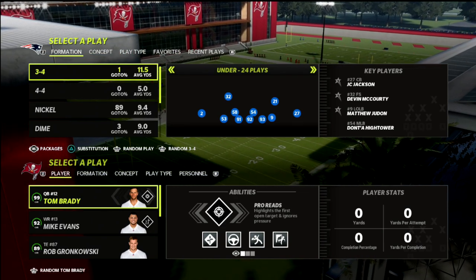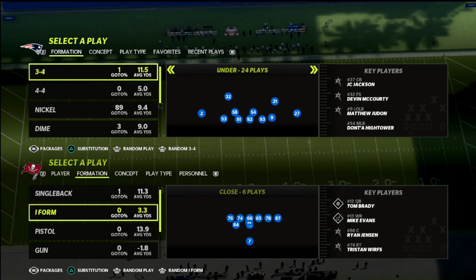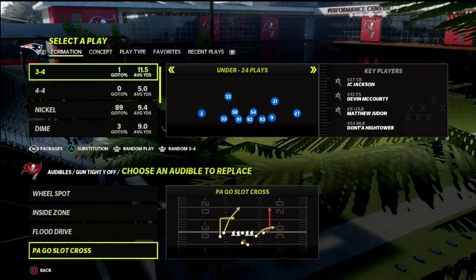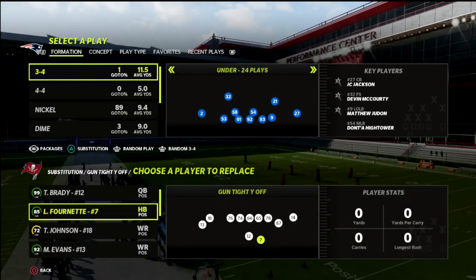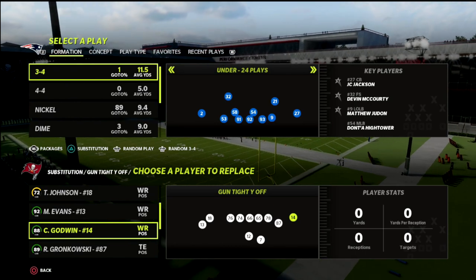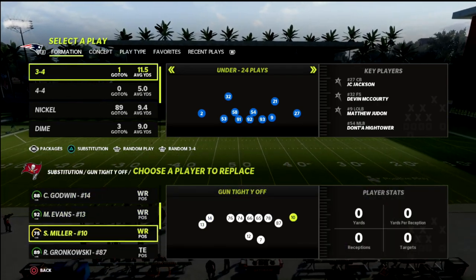In this video I'm going to show you why cover six might be better against gun compression than you might have originally thought. I'm going to show you how to use this defense against one of the best offenses in Madden 22, which is the gun tight Y off. If you've played this formation you know it's one of the best passing formations in all of Madden. I wanted to look at this from a cover six perspective, specifically within the nickel triple, because that formation allows you to easily flip the play without much complication.